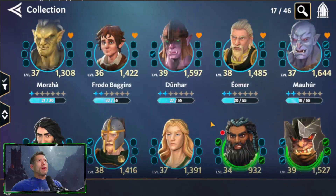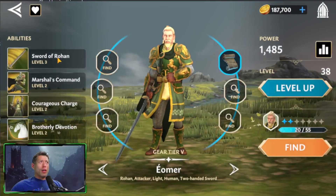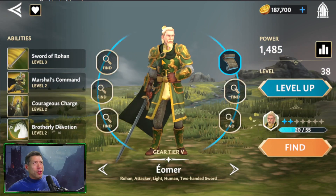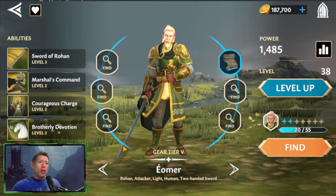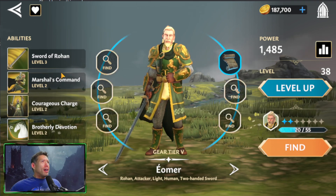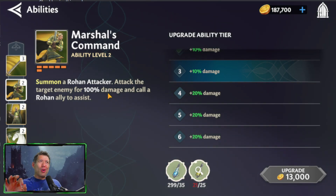Another character you can get very early on in the Arena store is Eomor — I think you unlock him for free just by doing some missions there. He's a Rohan character as well, so he synergizes with Eowyn and Eothane. He has a great summon for a Rohan attacker — a weak attacker, but it's nice to have more characters on the field.